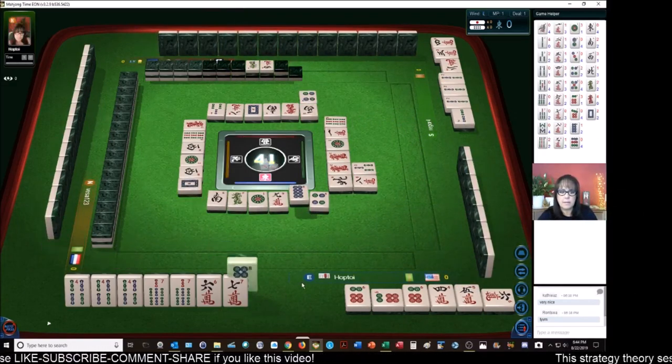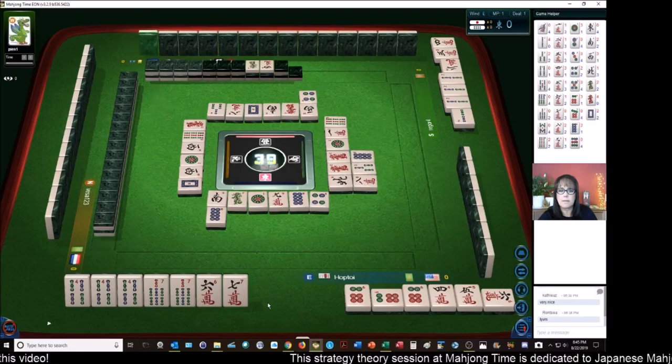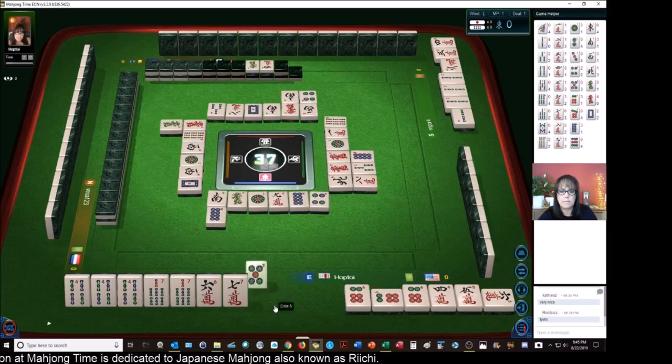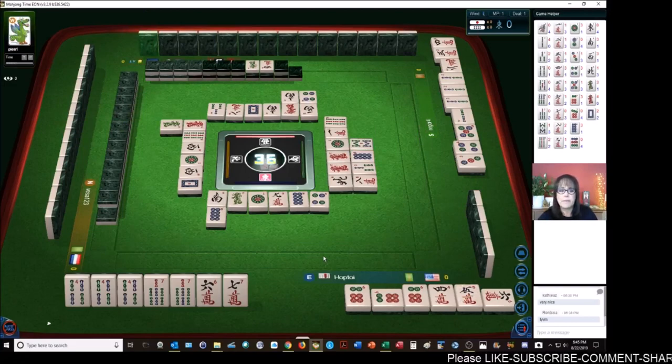White dragon. Eight dots. There are two eight cracks out and one five crack in my Chi. Green dragon. Five dots. Eight — looks like they're going for all symbols too. We need a five crack or an eight crack to win.